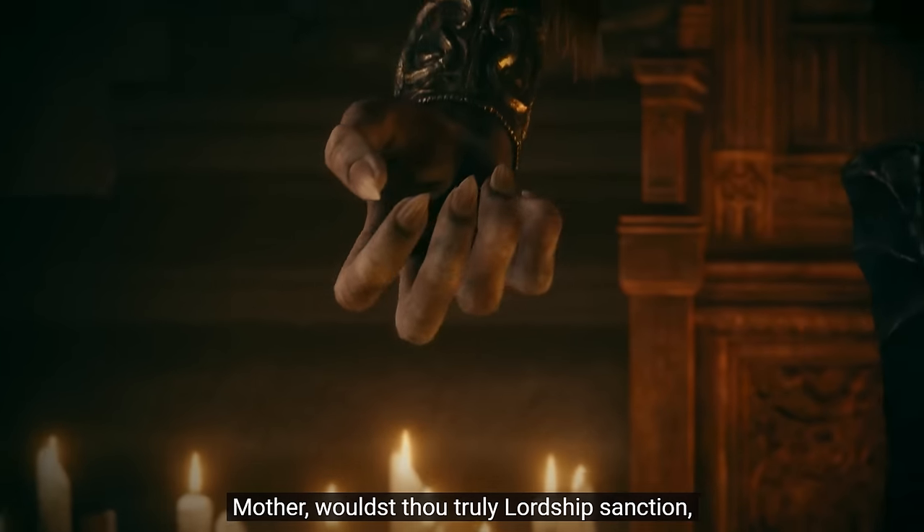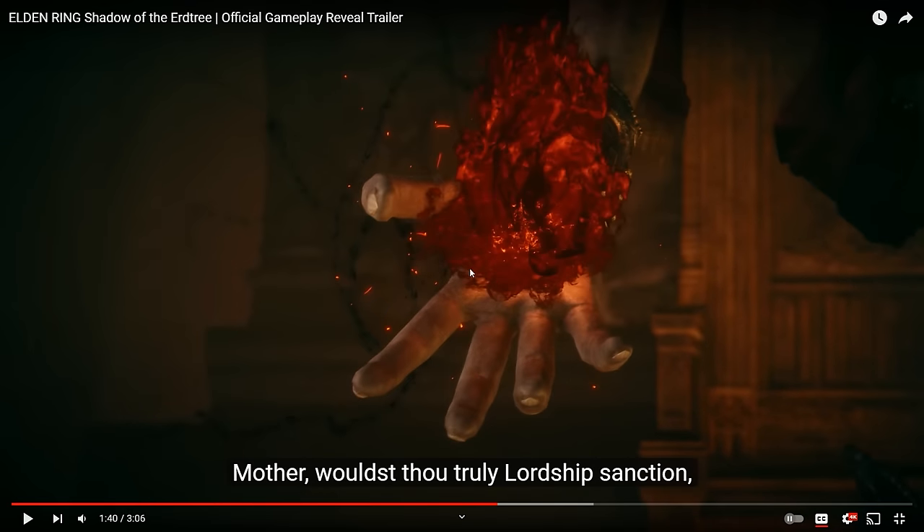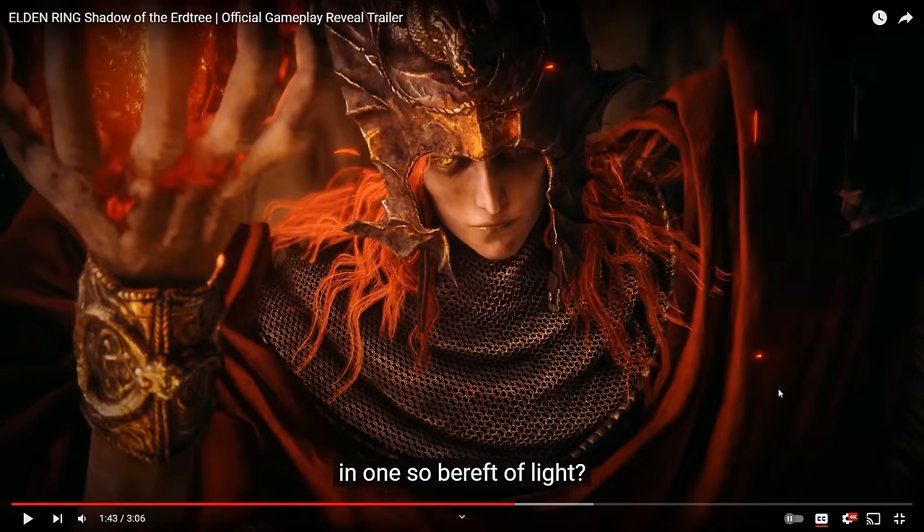And here's our main baddie of the DLC — Messmer. This incantation he uses looks like a mixture of death, blight, blood, and fire — a lot going on. Look at his face: this looks like a snake eye to me. There's a lot of snake imagery with him — a snake on top of his crown, and on his gauntlets it looks like. His fiery red hair means he has to be of Radagon's lineage, because Radagon's red hair is such a huge part of the game that I cannot imagine Messmer would have red hair without any relationship to him.